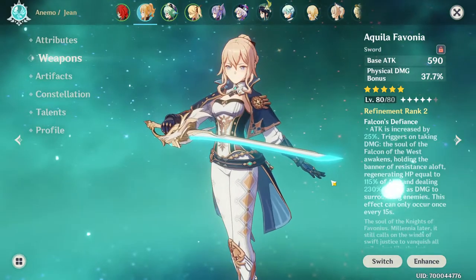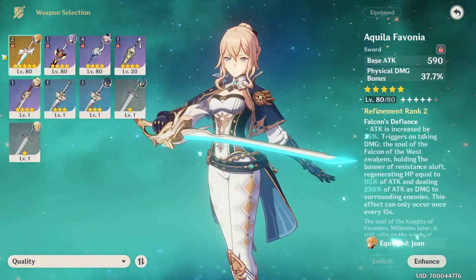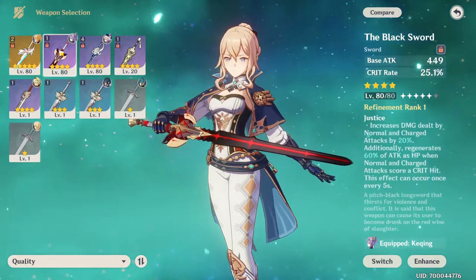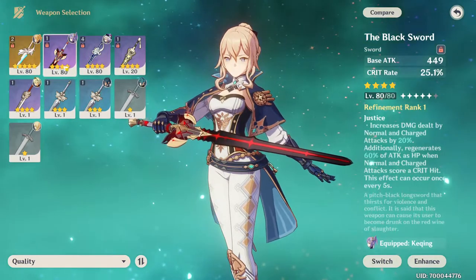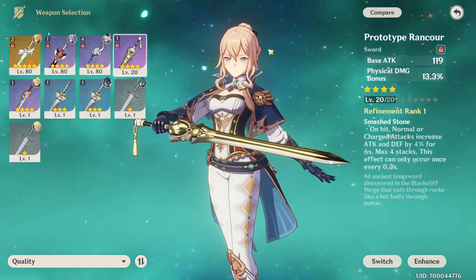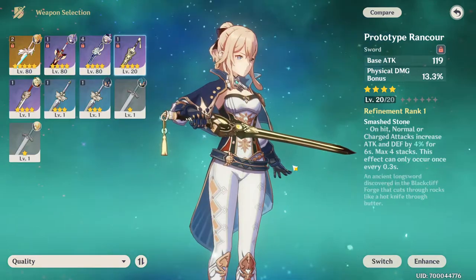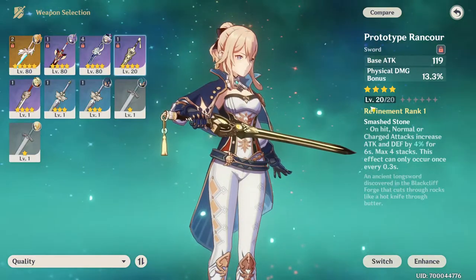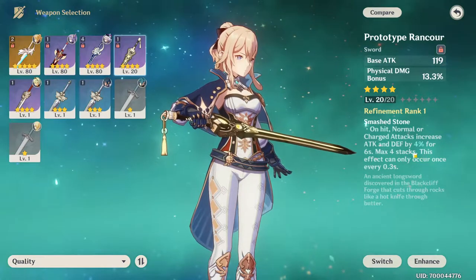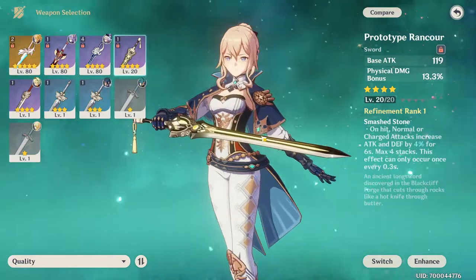Now for weapons, I'm running the Aquila Favonia — this is the best 5-star for Jean, but obviously not everyone's gonna have this. Your second choice is going to be the Black Sword, but most likely you're using that on somebody else. So the last thing you want to go for is a Prototype Rancour — this is a free-to-play weapon, so definitely give this a shot for Jean. You can also refine 5 it. The actual skill isn't the greatest, but it does physical damage, so I highly recommend this sword for Jean.